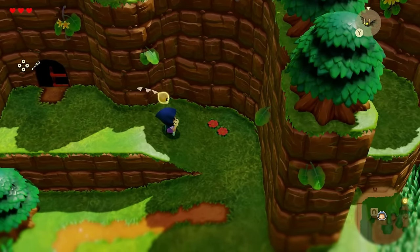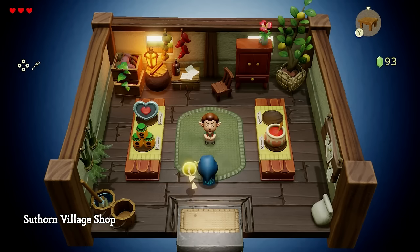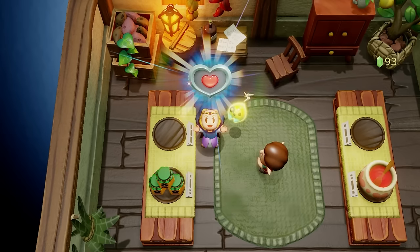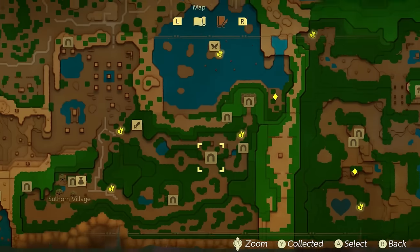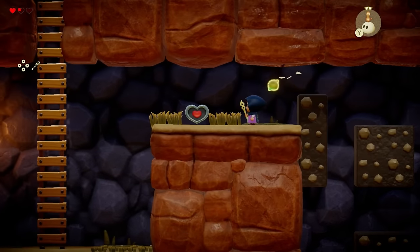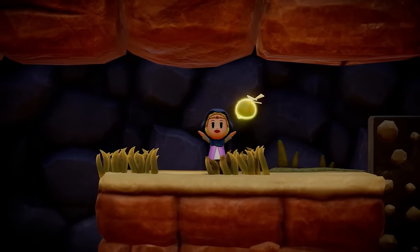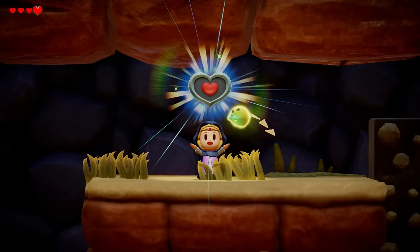Once you exit this cave, you can make your way over to Southern Village, where you can purchase another heart piece, bringing your total to three. Once you get that heart piece, make your way over towards this cave to get your fourth heart piece. Having four heart pieces forms a completely new heart for Zelda, bringing your total heart count to four.